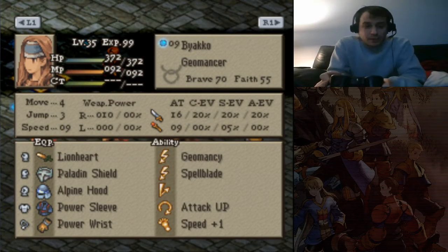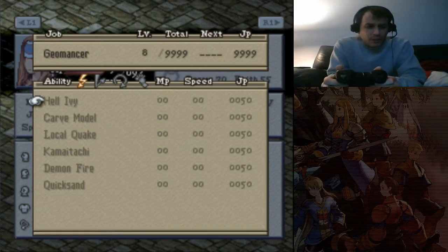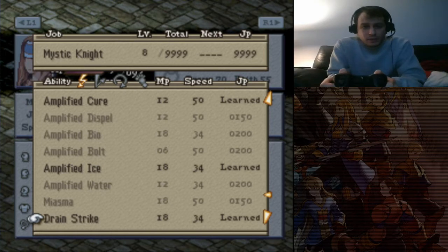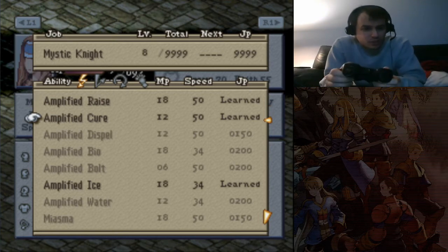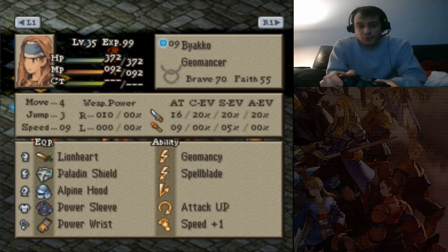So we got an Attack Up Spellblade Geomancer with Lionheart, Paladinshield, Alpine Hood. This Geomancer, if I remember correctly, is just all Mystic Knight — we got Amp Rays, Amp Cure, Amp Ice, Drain Strike, and Osmostrike. Very nice. With 16 PA and Attack Up, he should make some decent use out of his Spellblades for sure, especially with the Alpine Hood.